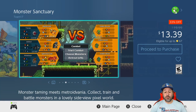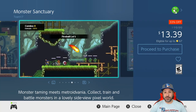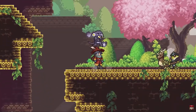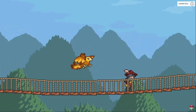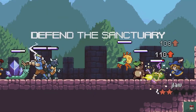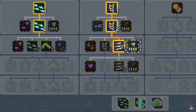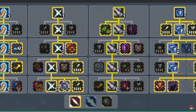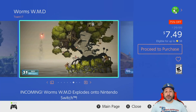Next, Monster Sanctuary is 33% off at $13.39. This is essentially a metroidvania that meets a Pokémon-style game — you collect and train monsters and fight with teams of three. The combat is very original; don't expect basic turn-based mechanics like Pokémon, as you really have to synergize between your three characters. I fully reviewed this game on the channel if you want to check that out.